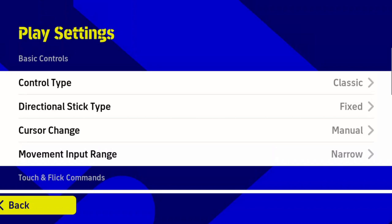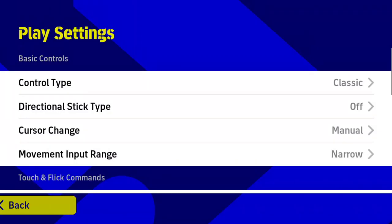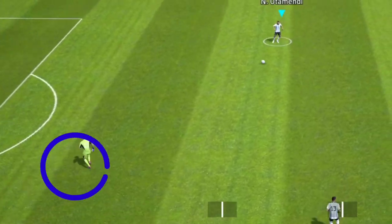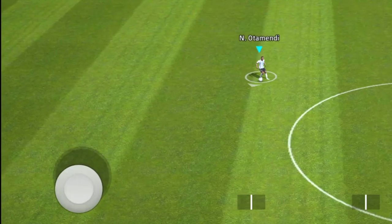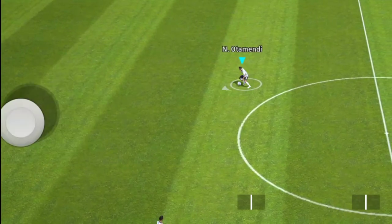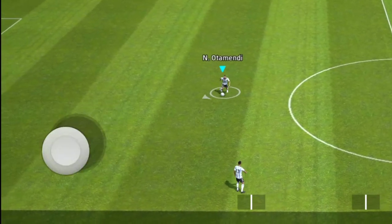After mastering classic control type, you can then switch to touch and flick control. The next option is about joystick actions. If you set this to off, the joystick visibility is zero. If you select move, your joystick will move around the whole left side of the screen for very accurate joystick control.